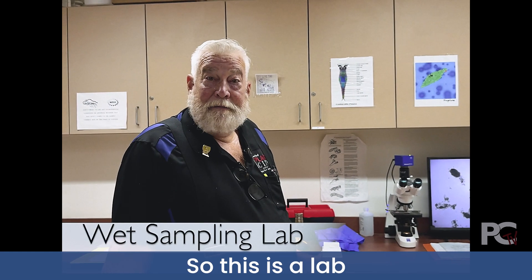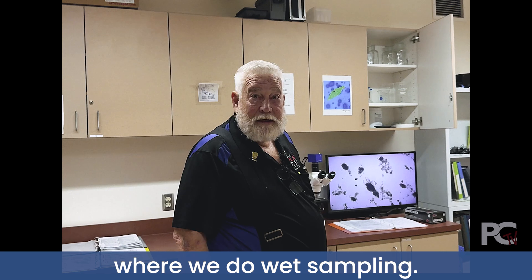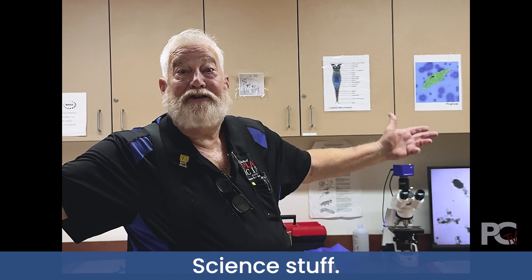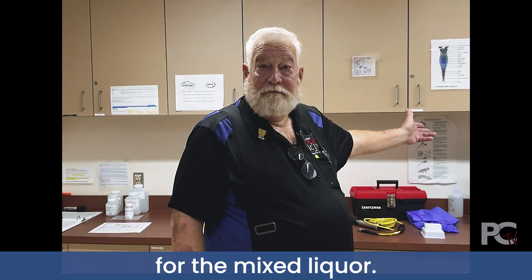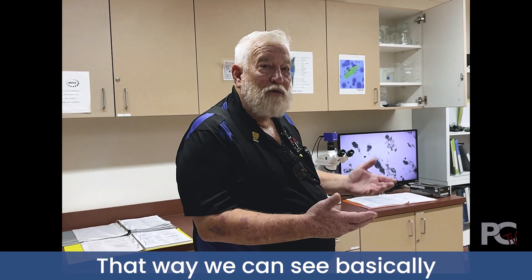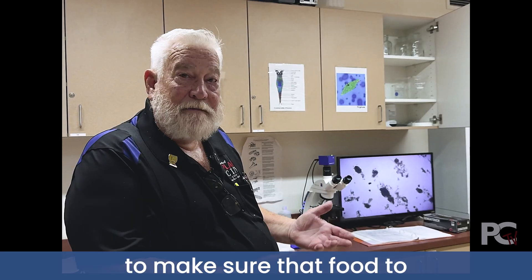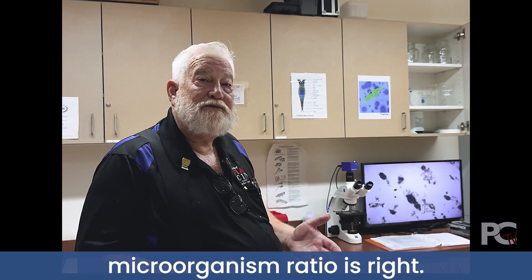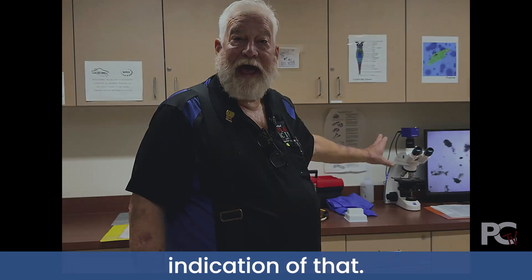This is the lab where we do wet sampling — science stuff. One of the operators picked up the sample for the mixed liquor. That way we can see basically where we are with the bugs to make sure that the food-to-microorganism ratio is right. This will give us an indication of that.